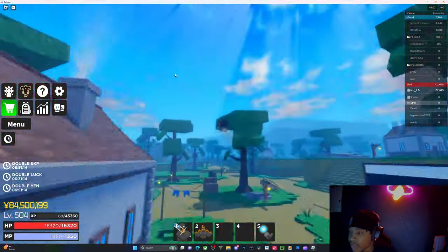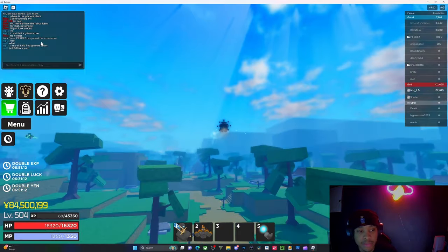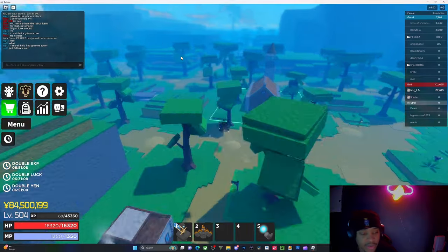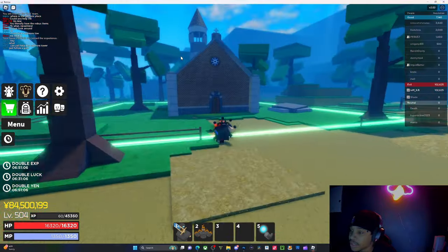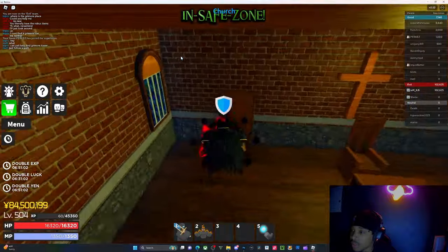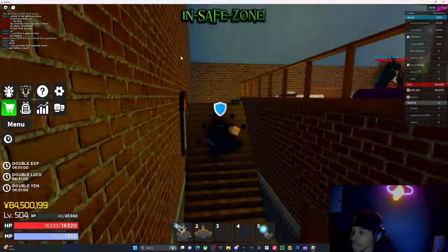We'll talk about the blacksmith in another video, but we're just gonna make a nice little short video about how to get to it. So once you get here, you go through this door right here and then go up the stairs.